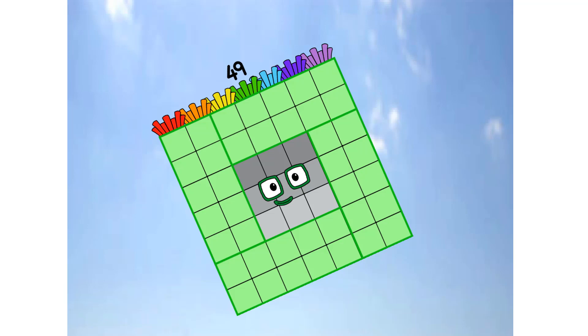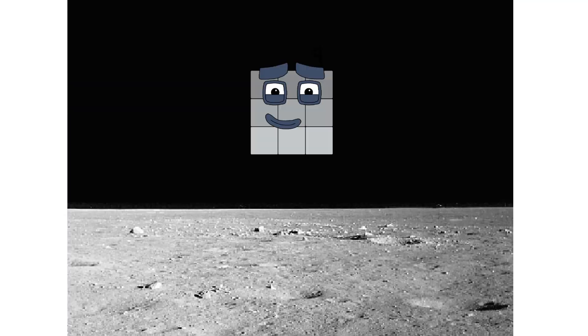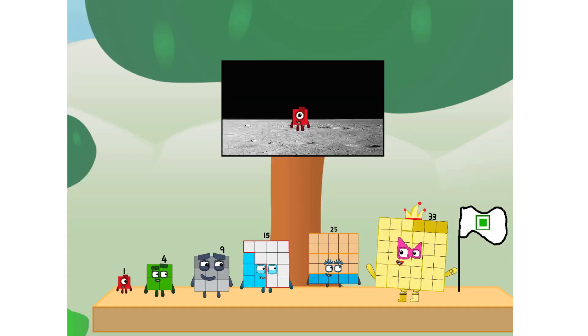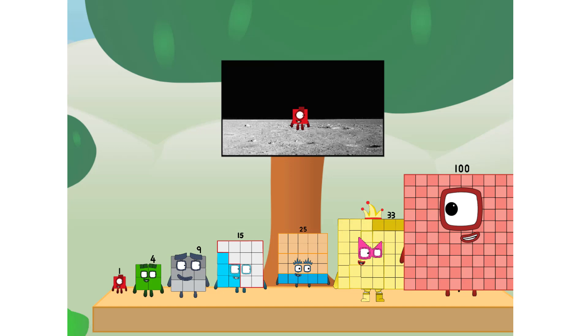Engaging secondary stage — achoo! We've reached space. Second stage complete. Achoo! Entering lunar orbit. Launching lunar lander. Achoo! The square has landed. We did it! The only thing left now is to plant the square club flag. Numberland, we have a problem — I forgot the flag. Don't worry little one, I'll take care of this.